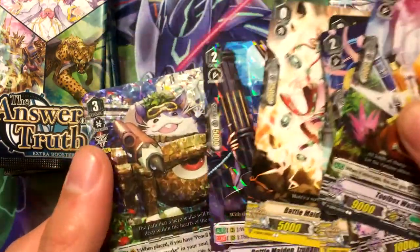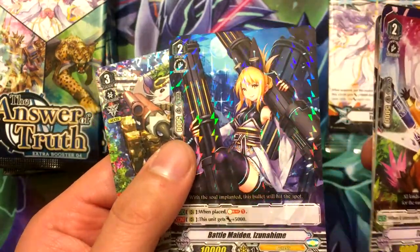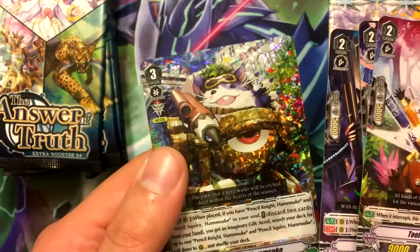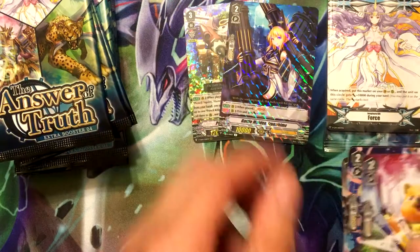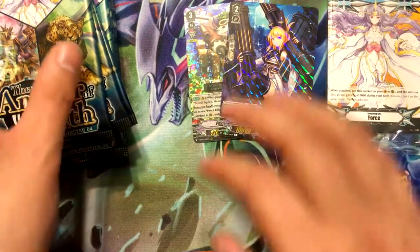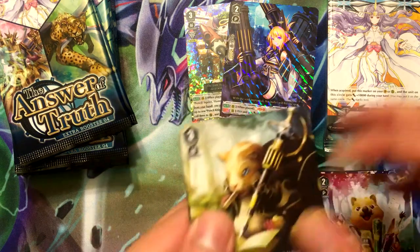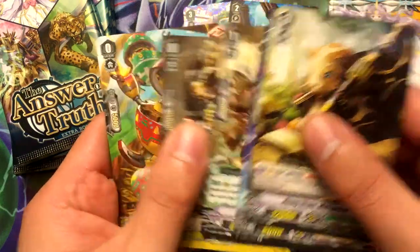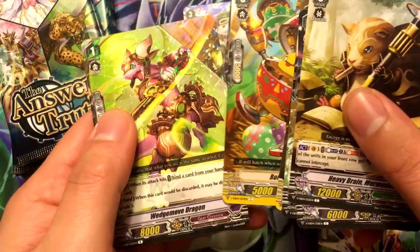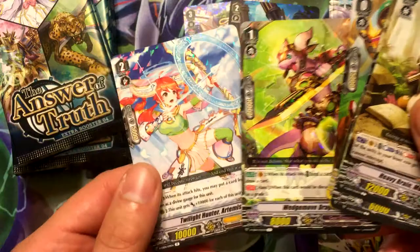Got our vanguard rare - triple rare at the top - Battle Maiden Izunahime, and then a triple rare pencil here of Hamsuke. That's pretty cool. A lot of people like the great nature set or clan from this. Wedge move dragon and Twilight Hunter Artemis.